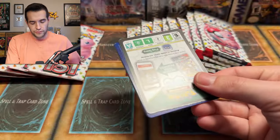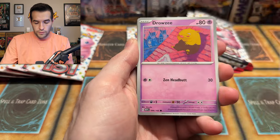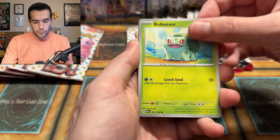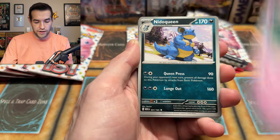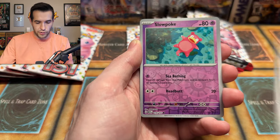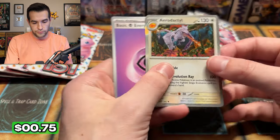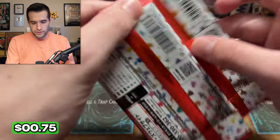We're probably down to about eight or nine packs left of each. We started with 44 total packs, so we're doing okay. Bulbasaur, Slowpoke — we still have hope for some big pulls in these last few. Victory Bell, Big Air Balloon, Slowpoke, Voltorb, Aerodactyl — very cool — basic energy. Good stuff.